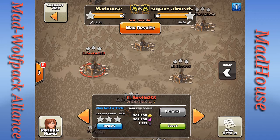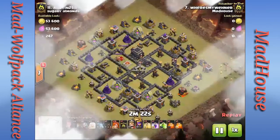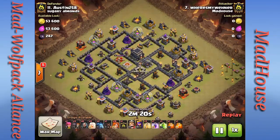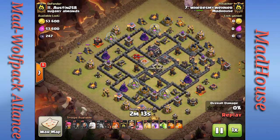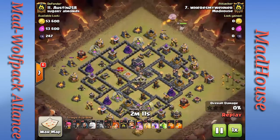Next we have Where's My Wiener — he's one of our alliance members from Shadow Wolf joining in this big war. He takes care of number 11 as a cleanup attack. He's got a mass valk attack going on. He uses two minions to take care of a couple of trash buildings and starts a queen walk.